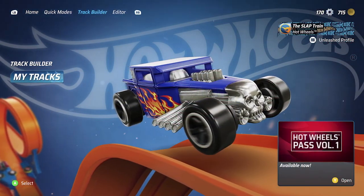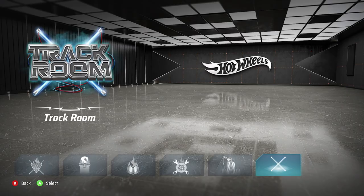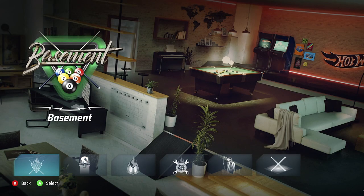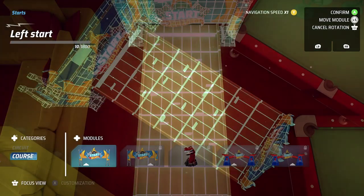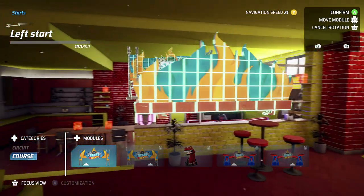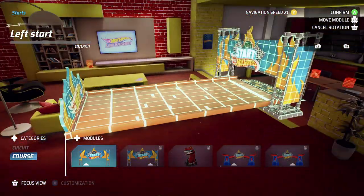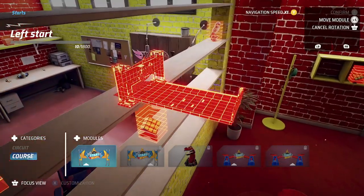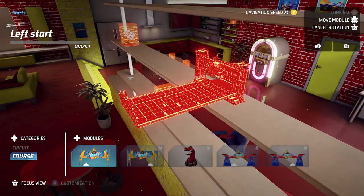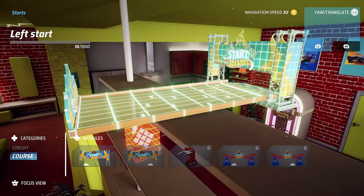Heading over to the track builder — there's a skyscraper track, a room track, and our basement. Welcome to the track builder, an incredible track laboratory usable both offline and online. IGN mentioned it takes a solid afternoon to really learn how it works. We're going to make a track soon — maybe not today. Let's try placing a piece — hold left bumper to move it up, which is interesting.